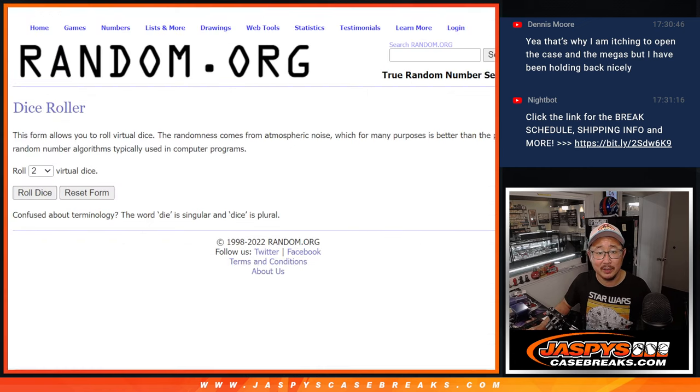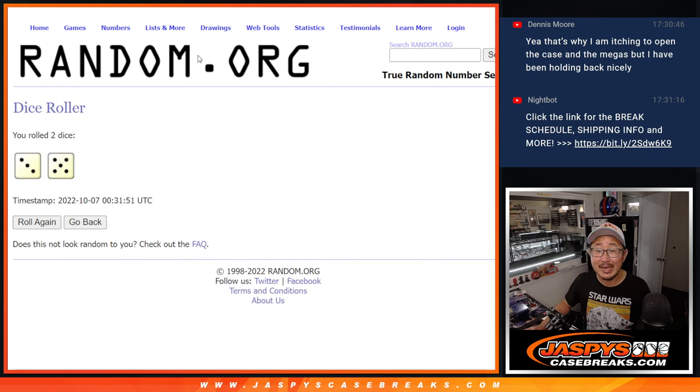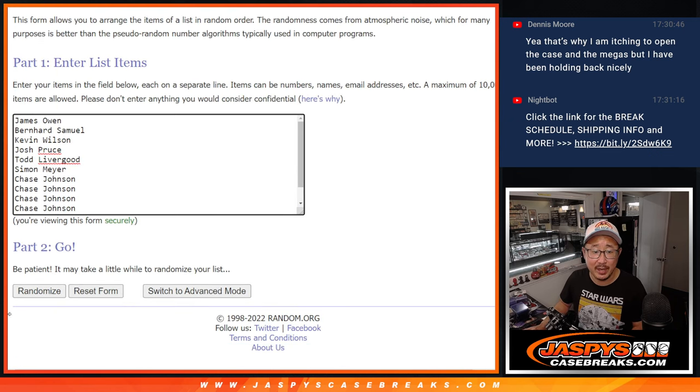So here's the first 12 right here. Name on top after eight — three and a five, eight times — will get the extra spot.